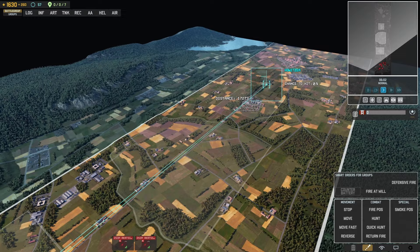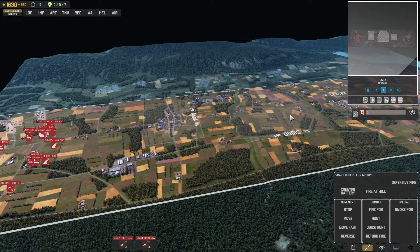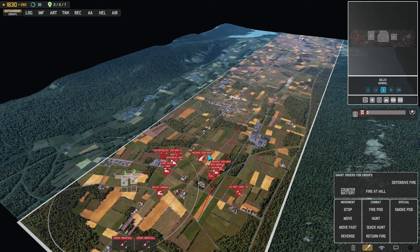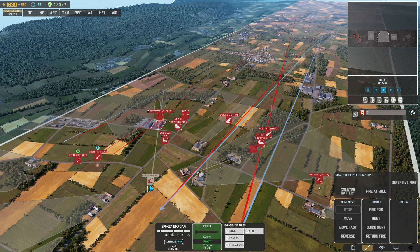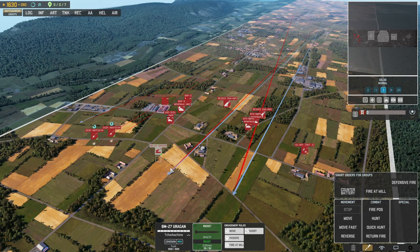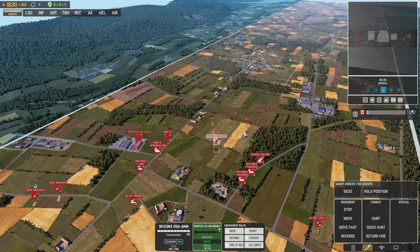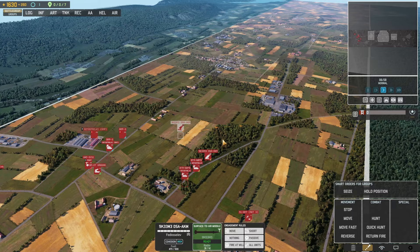For artillery micro, use shift to queue multiple orders. Set your control group, push T to fire at a position, then hold shift and give a move command, then fire again, then move, and so on. This will make sure you never get counter-batteried. Note that rocket artillery like the Yugen has a longer fire rate — if conventional SP artillery starts aiming at you right when you fire, the Yugen may not move in time before finishing its volley. Also move your AA after it fires to get it out of the way before counter-battery or aircraft arrive.